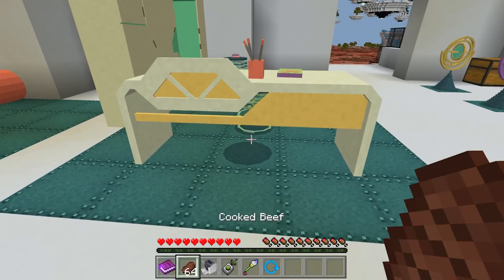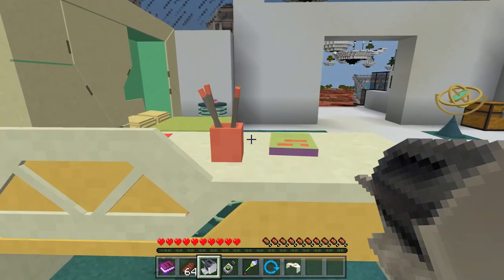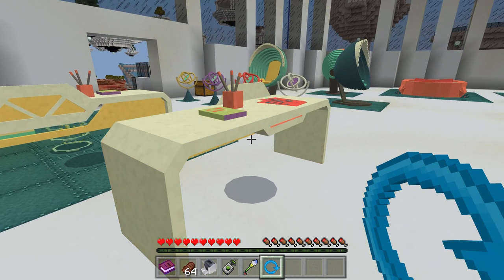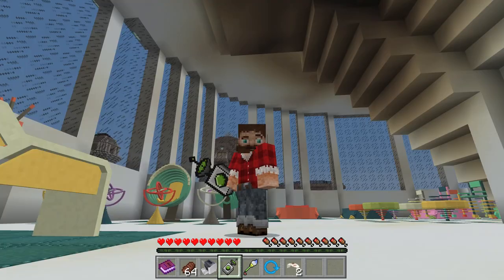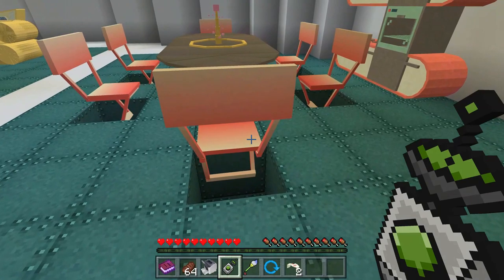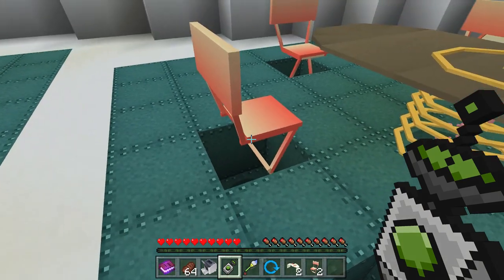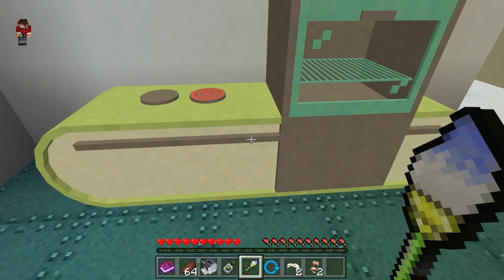There's a desk too, so there are different things to use. This is the copy tool — it does what it says, it copies. Then there's the rotate tool. And then there's this little dude out here called the shrinker tool — it shrinks things into items. You gotta find the shadows; shadows really help in finding what to actually shrink.